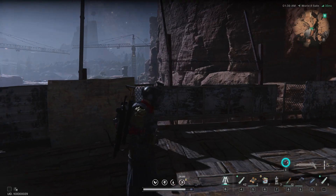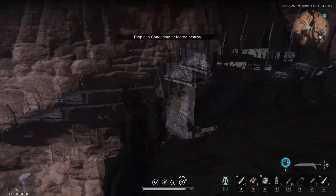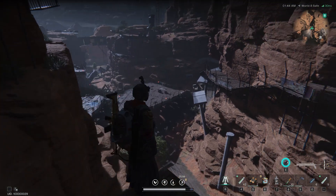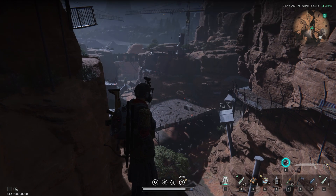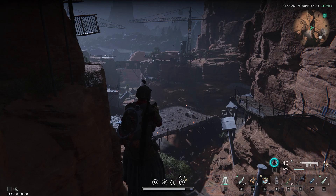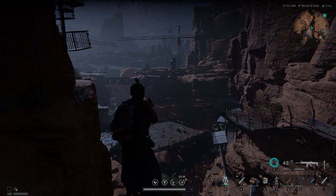That would be actually all for the Eerie exploration. I didn't manage to find anything else. As you can see, I climbed to the very top, went to the other side — there's nothing there. The only thing you can find down here is the gear crate right there in the middle. I hope this video was helpful. Don't forget to subscribe, like the video, and let me know in the comments if you found anything else. Thank you all for watching and until next time.